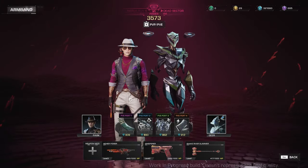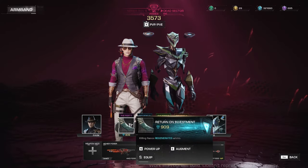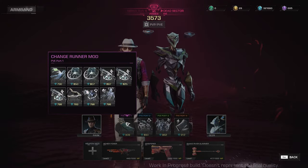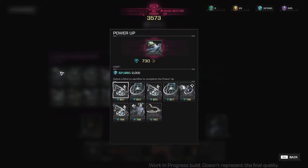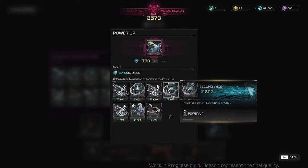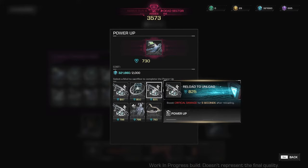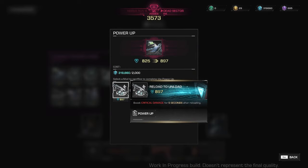If you want to increase your power level, all you need to do is power up. You would need to sacrifice a higher power level mod if you want to power up any of your mods. For my PVE port 1, since there are no other mods with power level higher than 909, pressing Q shows nothing on the list. Pressing left click shows the list of mods I currently have. Let's say I want to increase the power level of Upcycling — I'll press Q, and these are the mods I can sacrifice. Once I hold left click with Reload to Unload, the power level of the Upcycling mod would go up from 730 to 897. If I want to increase it further, I still have mods with 897 and 850 power level.